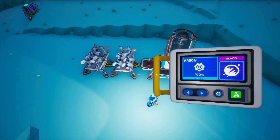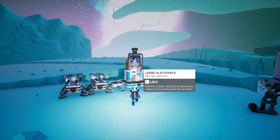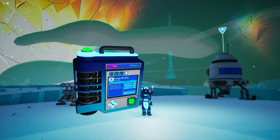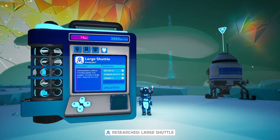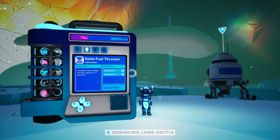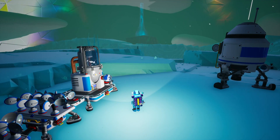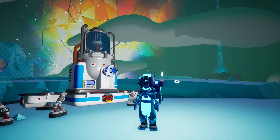We'll set this to mine argon. I actually forgot to bring some medium storages for this one, but we don't really need that much argon for this episode. We've actually got enough bytes to unlock the large shuttle and the hydrazine thruster, so we'll unlock those as well. Now all we have to do is collect our argon, then go back to Aatrox and collect the nitrogen, and we are ready to craft our large shuttle and the hydrazine thruster. We've already got all the items we need to craft hydrazine, so we should be good to go.